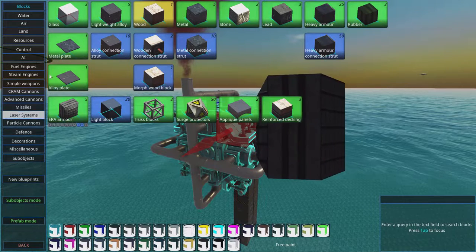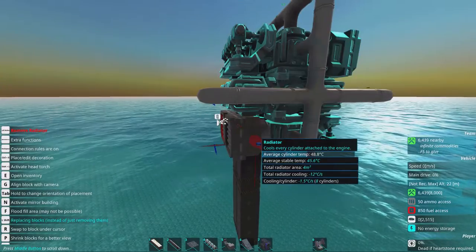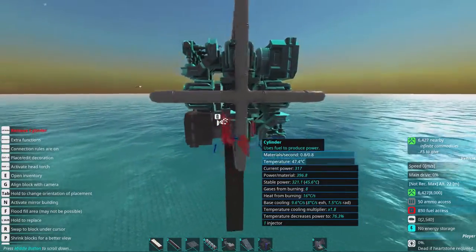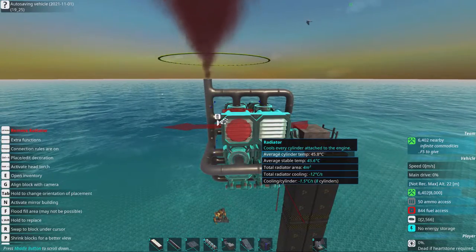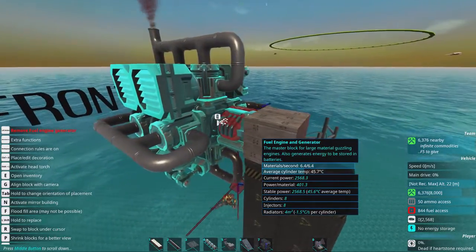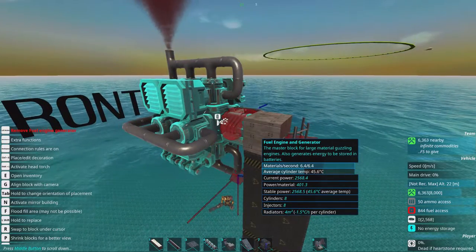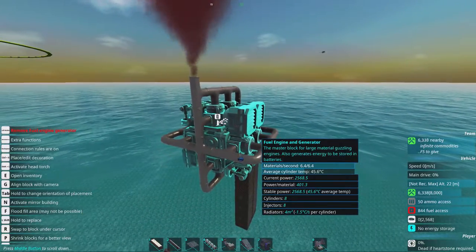If you want to make this a lot more efficient and don't need all the power, you can do an easy change: just replace half of the injectors with radiators. This makes it cooler and also makes it use only half of the materials per second. Now we're almost getting 2,500 power but at a much lower energy cost.